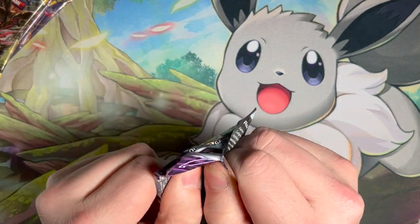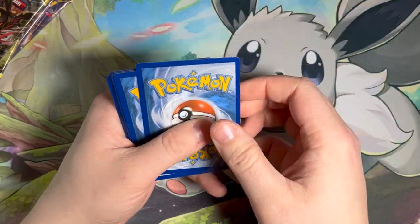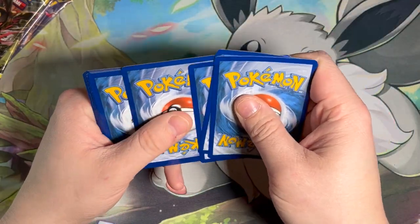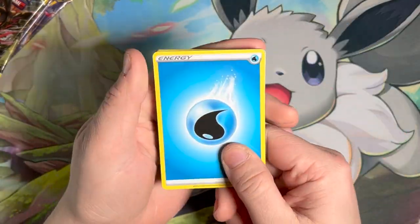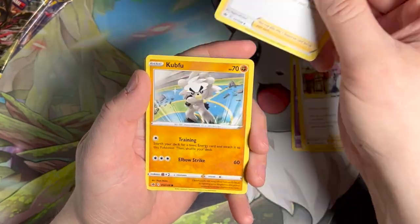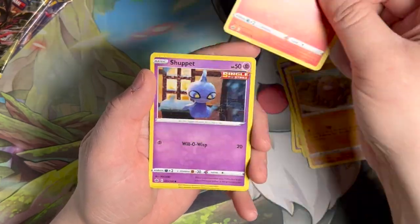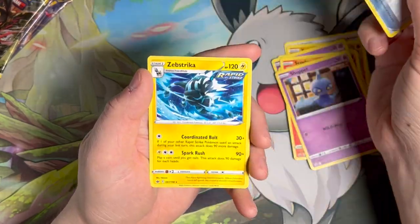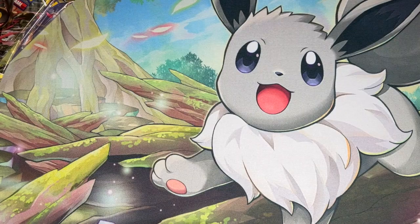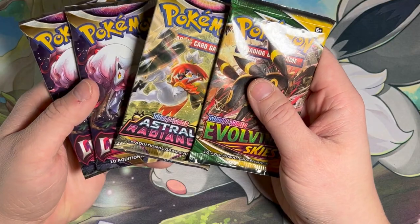Chilling Reign, just like Fusion Strike, does not have good pull rates. But it has a lot of good cards in it. It's kind of hard to hate the set because of the cards within it — there's a lot of them that I want that I have yet to pull. And that's why we're doing the chase card of Chilling Reign, because it is so hard to pull.